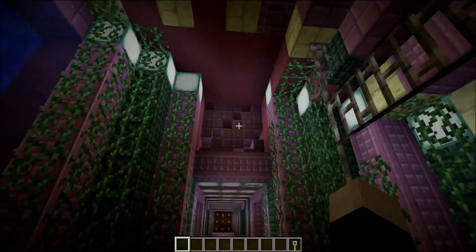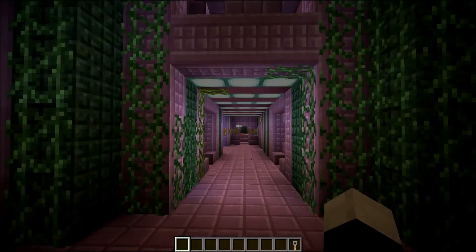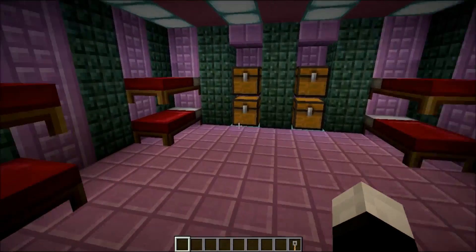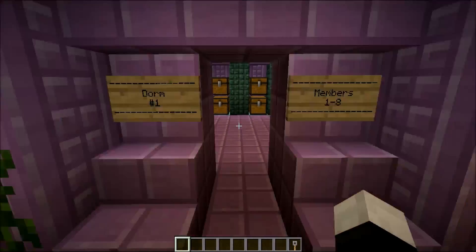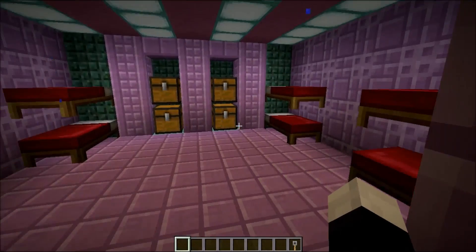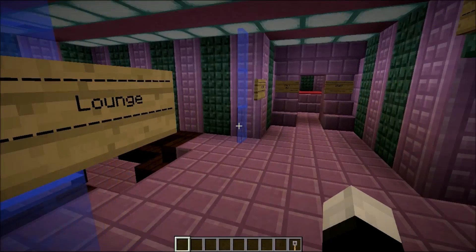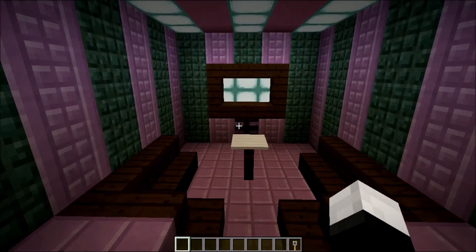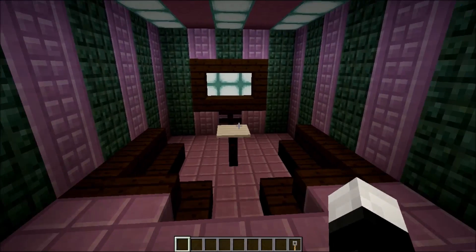First off, we're in the living quarters here, and there are dorms. There are two people that work in this room, for members 9, 3, 7, 2 over here — same thing on the other side. And right here we have the lounge, which is equipped with a table, two loveseat-type sofas, and a TV.